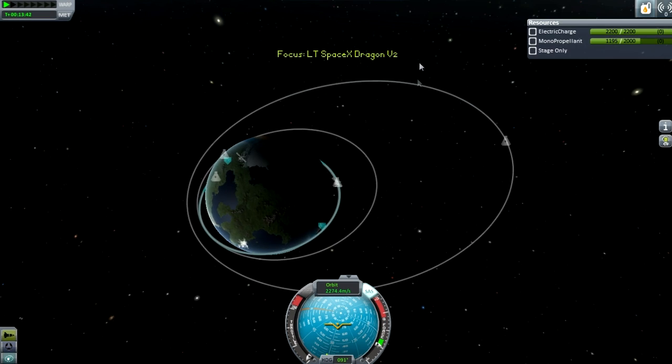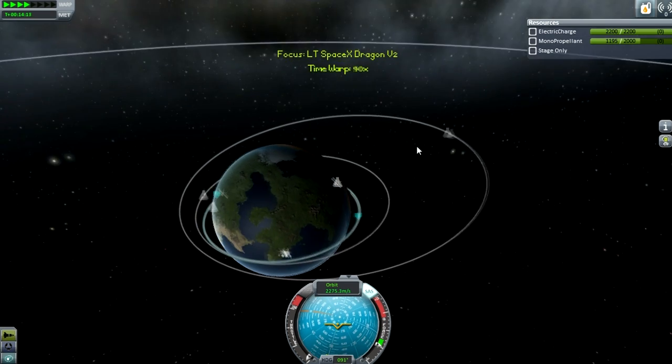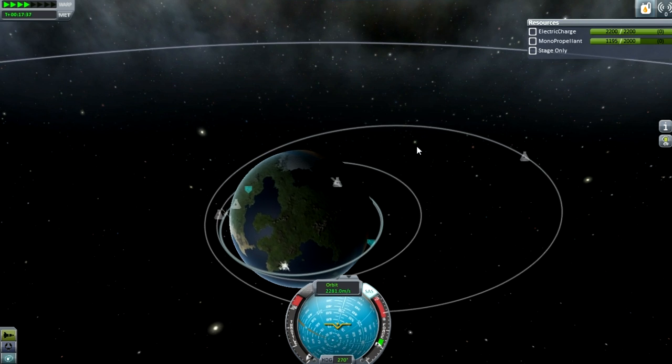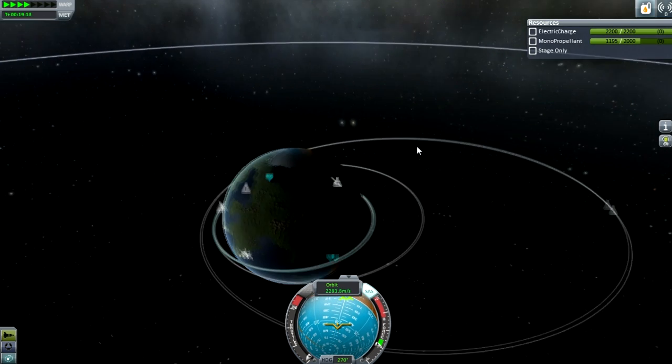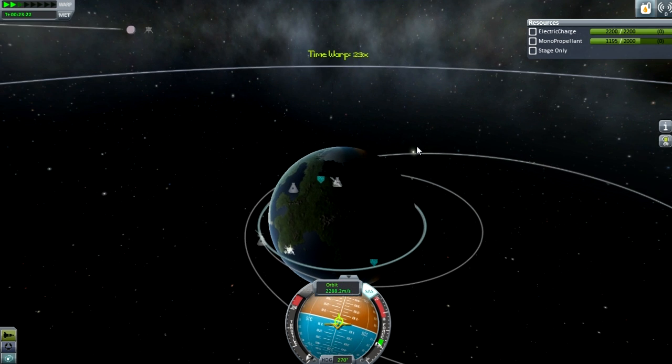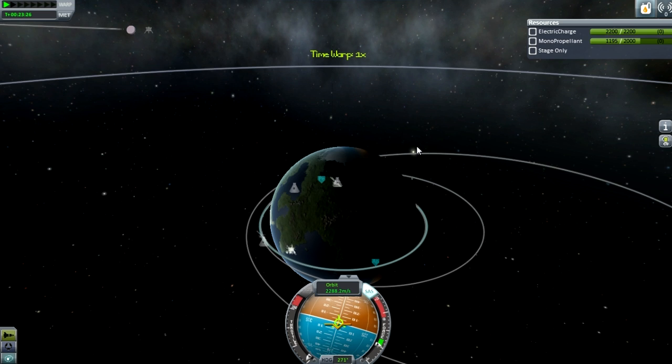These are the solar panels on the trunk. On the Dragon Version 1, they have articulating solar panels that turn to face the sunlight. But I assume they just were like, let's not have moving parts, because I think they've had problems with the solar panels on V1 in the past. So they were like, why have that problem again?